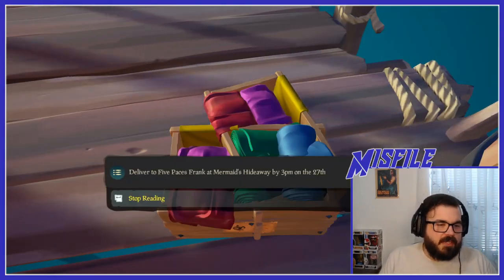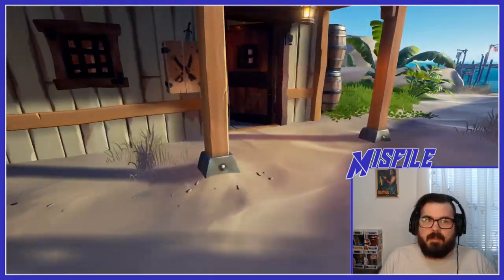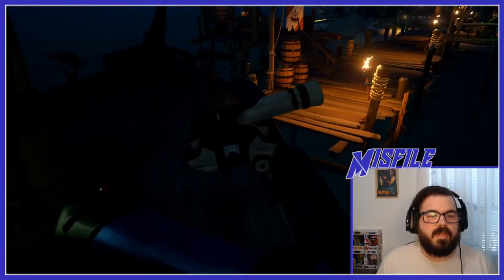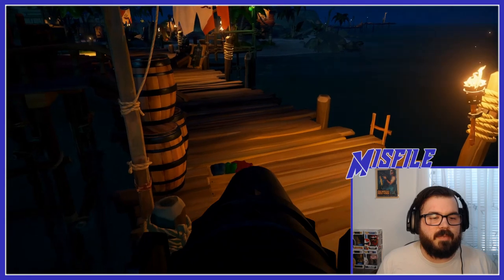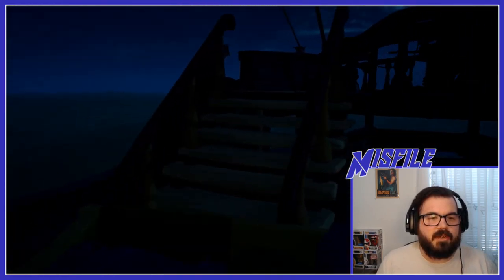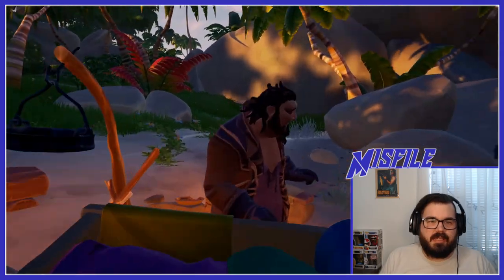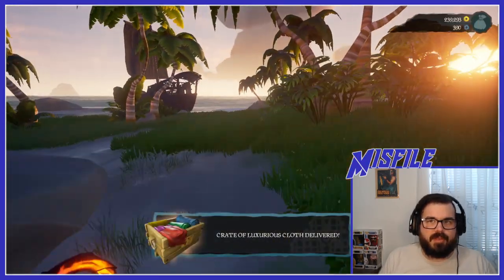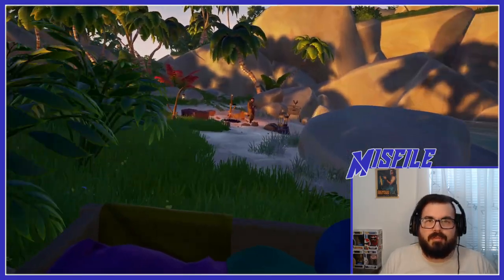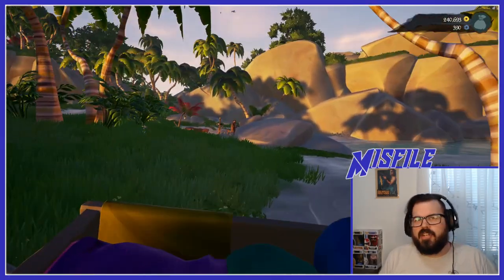Delivery note: deliver five paces to Frank at Mermaid's Hideaway by the 27th. Generally, you don't want these below decks in case you take water damage — it'll damage the cloth and lower the price you get. Keep them up on deck. If you're not able to deliver by the time stated on your contract, it will expire and you won't be able to turn it in. They're pretty good money doing these.